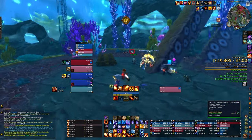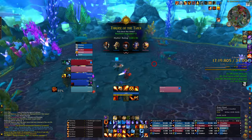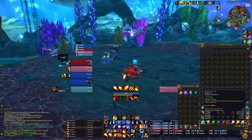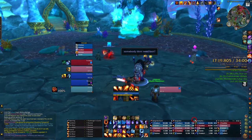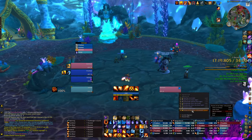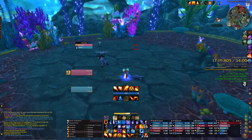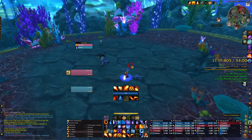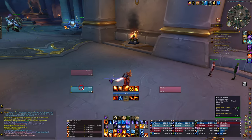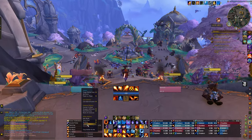That was messy at the last boss — I think the paladin was kind of lost in the sauce, didn't figure out where he needed to go with the cleansing mechanic, but that's okay. No loot for us, but we did upgrade our key three times — now we have a Galakrond's Fall 13. 115k DPS overall — I did 110k on Ozumont — not my best. Going to give the paladin a portal so he can get out, then start hosting the 13.